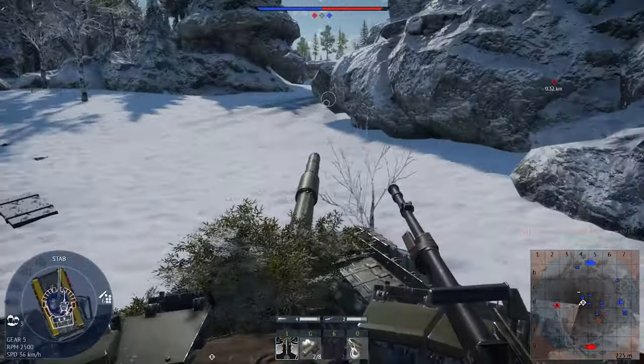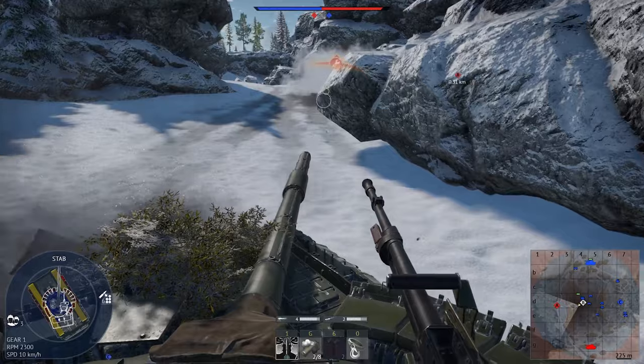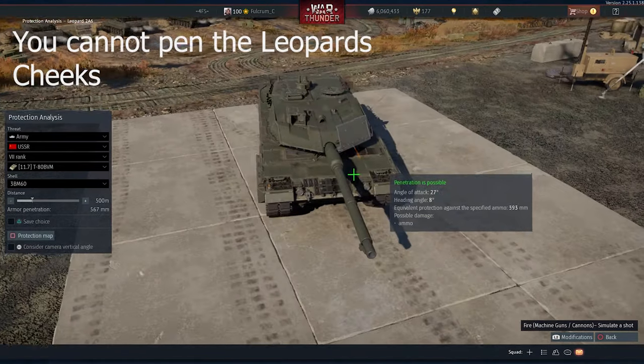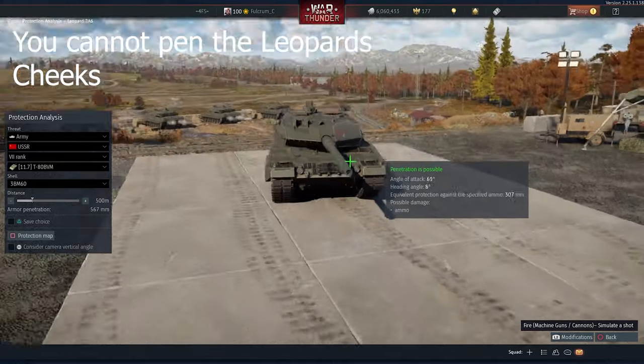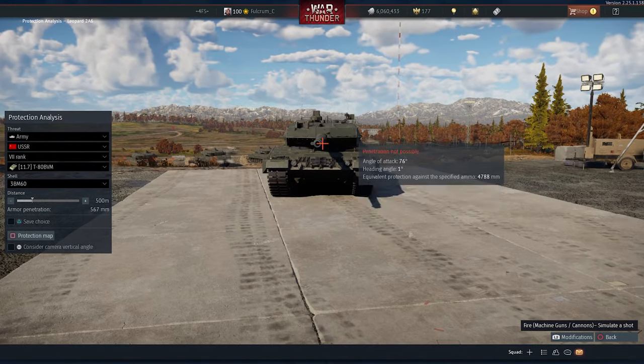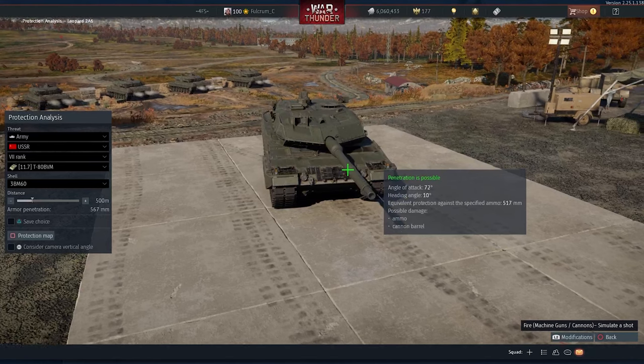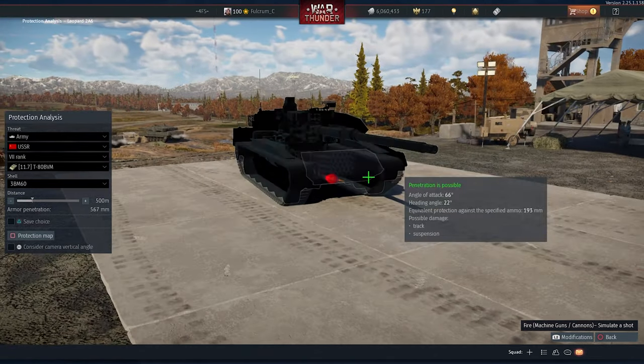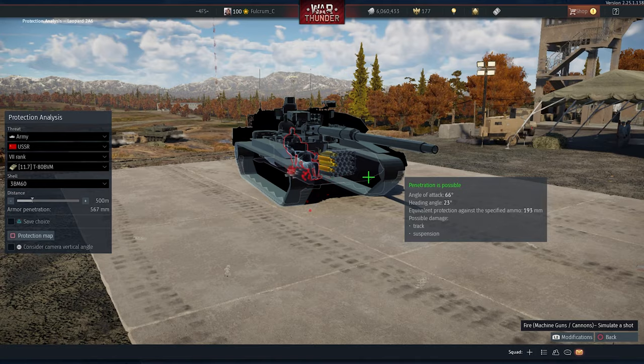Tip number 16: Weak Points. Every tank in the game has weak points and every tank also has impenetrable points, which means you have to fully know the tank you are up against in order to know where and how to shoot it. If you don't know where to shoot the enemy, shoot his cannon barrel first and then figure out where to shoot him. You can always go to armor and protection and test out shots on every single tank.